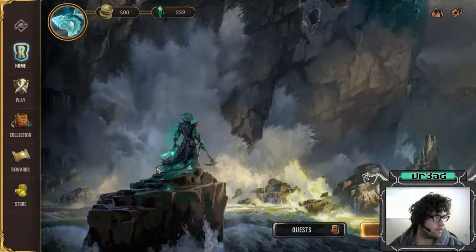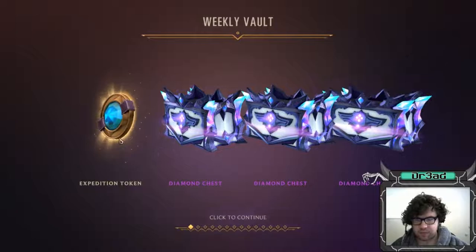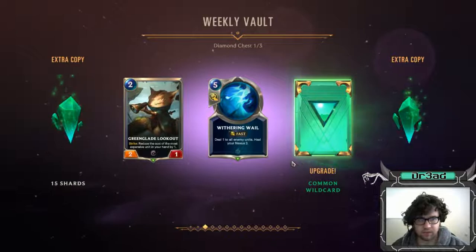All right guys, I just woke up, let's open our weekly vault. You get a little bit of a surprise with our deck profile here for Great White Sharks. Let's see - expedition token, draft token, another one, 15 shards. Okay, that's the first chest.